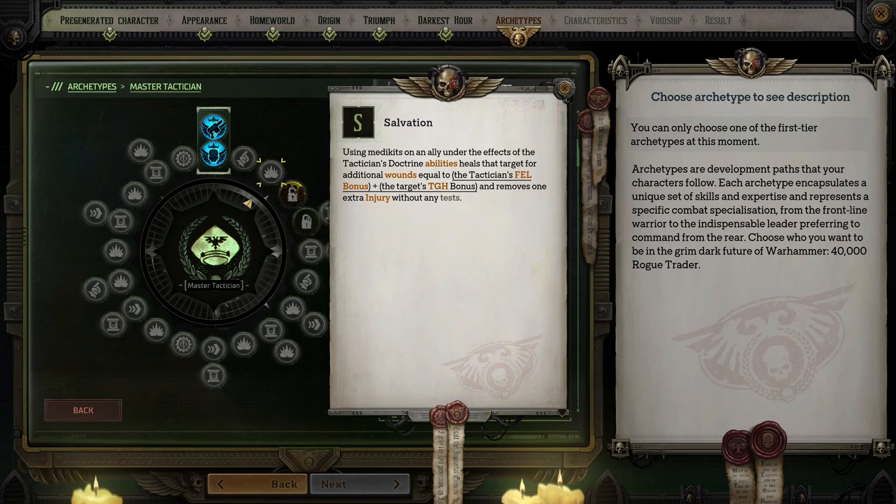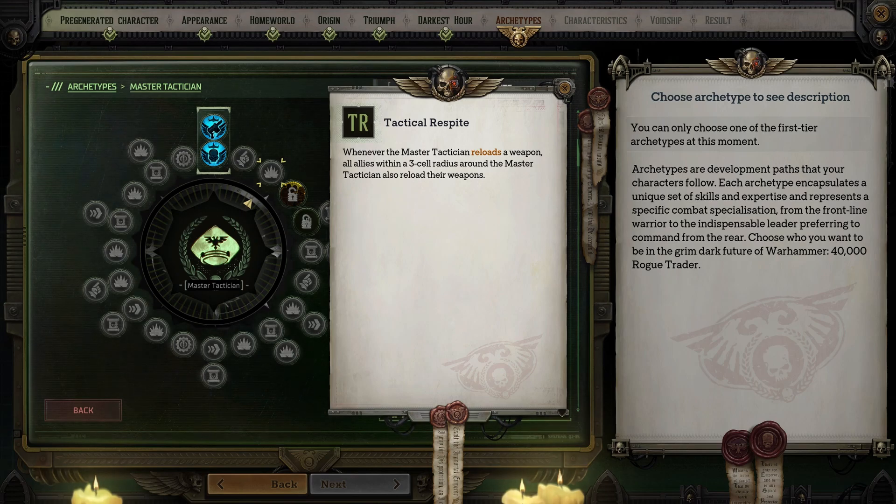Salvation is triggered when you use a medkit on an ally under one of your tactician effects and heals them for additional wounds equal to your fellowship bonus and the target's toughness bonus while also removing one extra injury without any test. I don't believe you need a medic on the party, but if you wanted one this is definitely a fantastic talent to have. Tactical Respite is triggered when you reload a weapon and causes all allies within a three-square radius around you to also reload their weapons. If you use multiple ranged party members and typically keep them close together, this is fantastic to have.